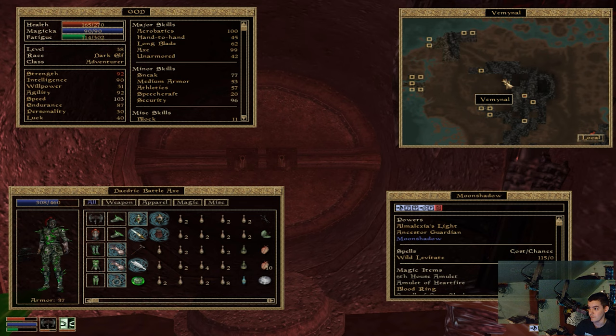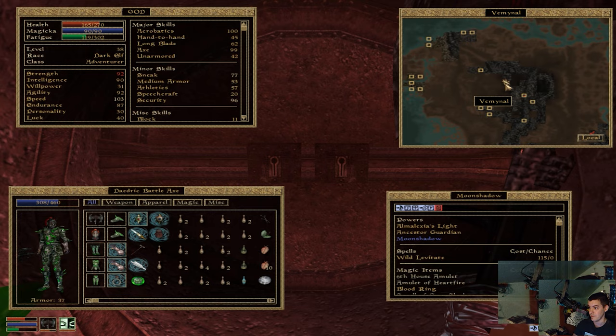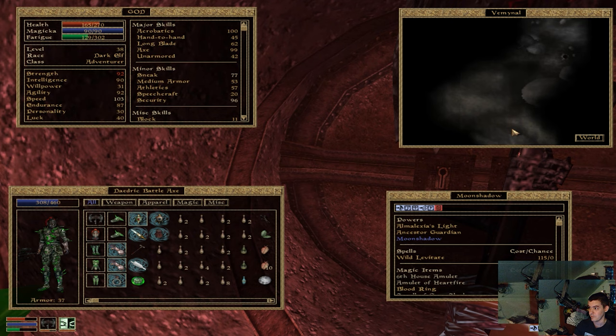Basically from Arkngthand you run over to the east and then fly over, then run south and you're there. It's right here on the map — the next area you need to go to. This is Veminol — Veminol Outer Fortress. You run east of Maar Gon after teleporting from Balmora to Ald-ruhn and then from Ald-ruhn to Maar Gon. You go east, use a Rising Force potion, go over the Ghost Gate, then go south and you're at Veminol.